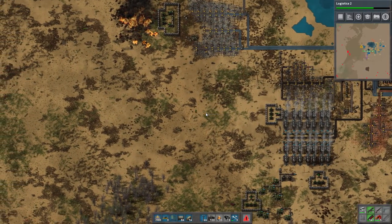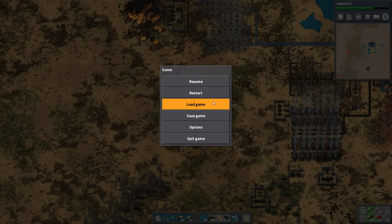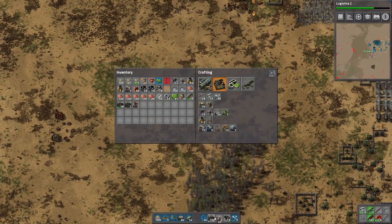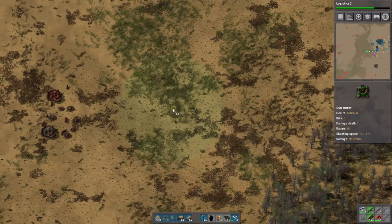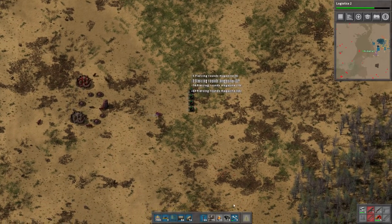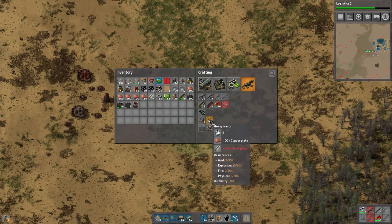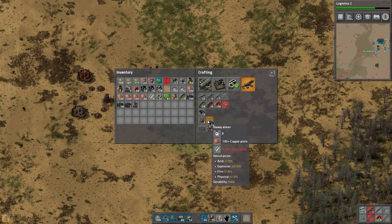Maybe I should do a save before we continue. If I go down here, how fucked am I? We're doing well — looks pretty good. We could bring flamethrower turrets here. All right, now they're mad. I need armor — good, we have enough for heavy armor. Let's put that on. Heavy armor is better than light armor — I don't know if that needs to be explained.